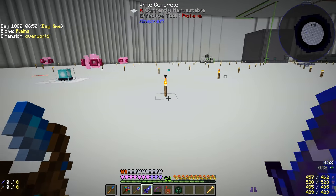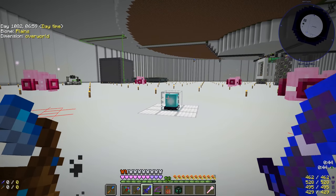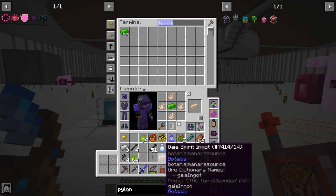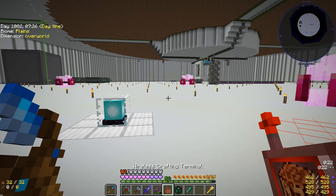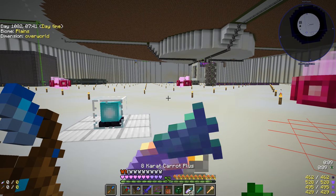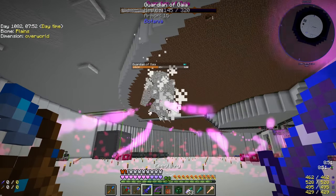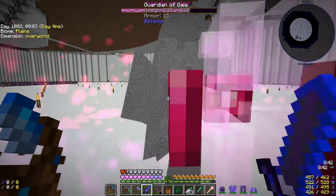We got eight gaia spirits which lets us do the tier two fight. Take a terra steel and wrap it with the gaia spirits to make the gaia spirit ingot. With that ingot we can redo the fight at tier two, which gives a lot more gaia spirits per kill. I'm going to try the woot ender shard again on tier two - maybe you just have to fight them manually. Let's do round two - slightly different song. This boss is a little tougher but with our crazy powerful sword we shouldn't have any problem.